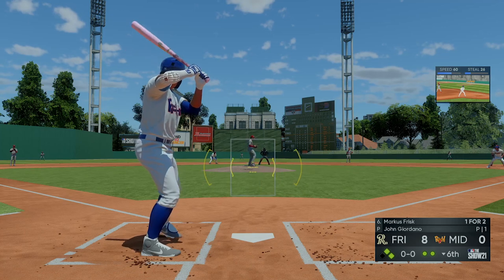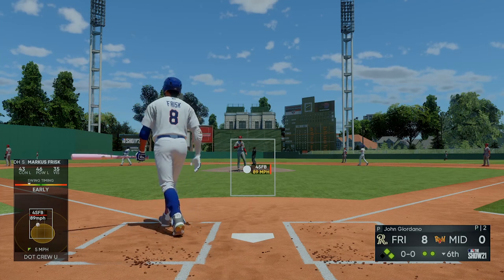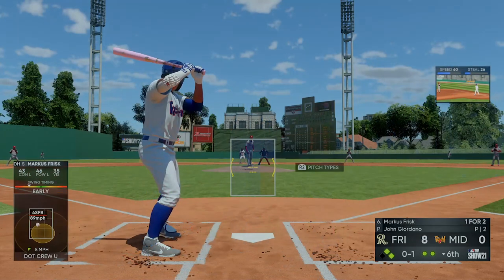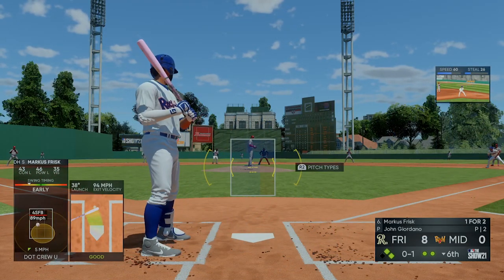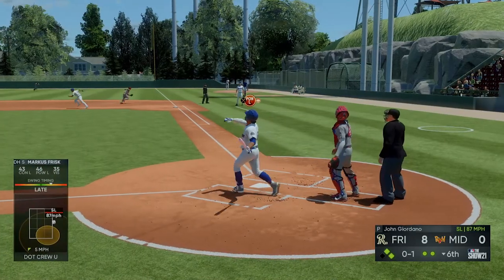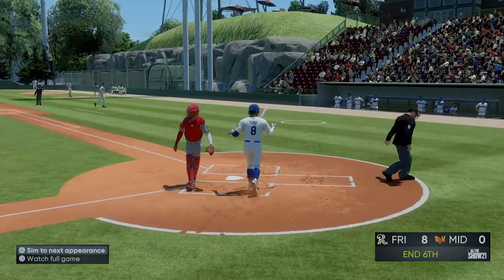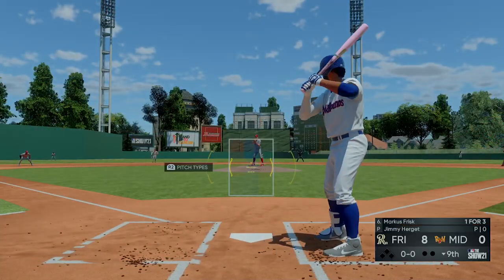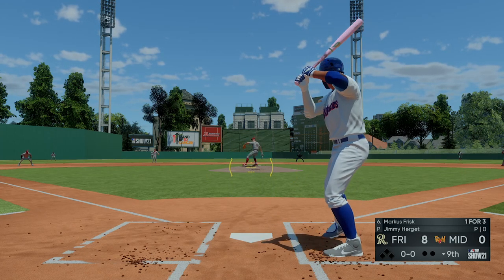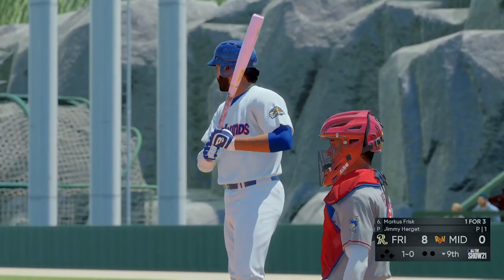New pitcher Giordano on the mound — 46 power versus lefty, 43 contact versus lefty here in Double-A. If we could have sat on that pitch we might have been able to poke it over the fence. Here comes the pitch — and no, don't catch it! Four for 15, hitting .267. For those wondering what difficulty we're playing, we're on Hall of Fame. Good discipline, that's why it's a little tough.